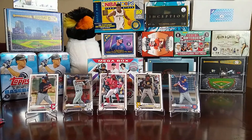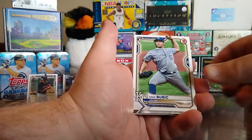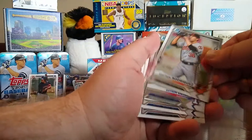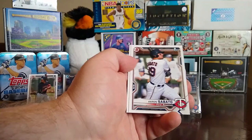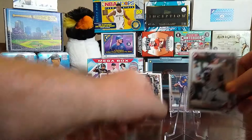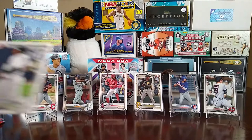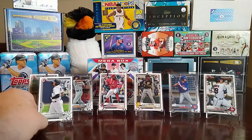We've still got halfway to go — one regular pack and then the two chrome packs. We have a Keston Hiura, Buster Posey, Gerrit Cole, Austin Meadows, Kris Bubic rookie, a Grayson Rodriguez chrome, a Byron Laura chrome, an Isaiah Greene, Aaron Sabato — and that's a first Bowman. Then we have a Jasson Dominguez prospect card — last year his cards were going crazy for how much they were worth. I don't know what they'll do in 2021, but we'll see.